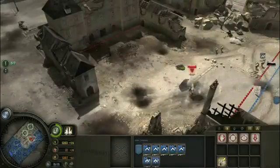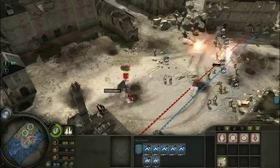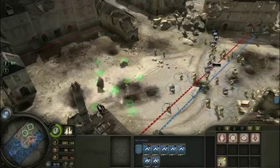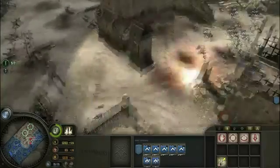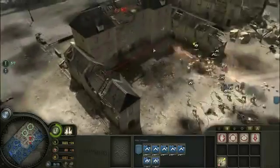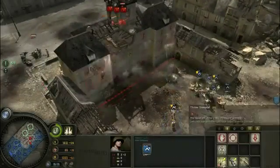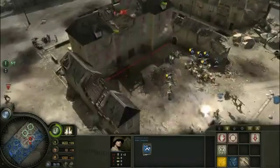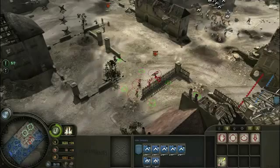Just in case, we've got my massive spam of troops. Look at these guys get massacred by my blob of guys. Let's have my infantry kill this unit real quick as well. This building should get destroyed pretty quickly. Let's toss a grenade. And let's kill these stormtroopers real quick.